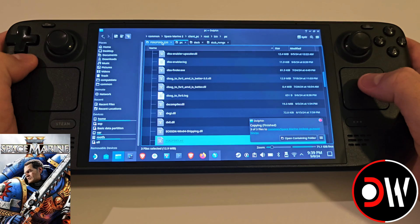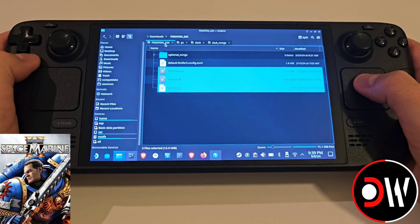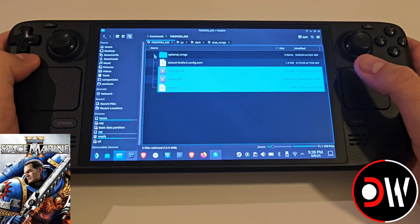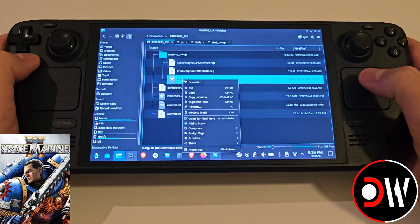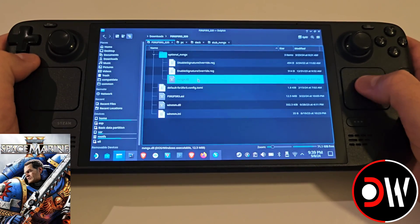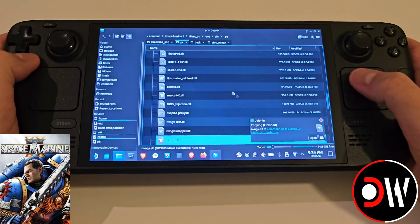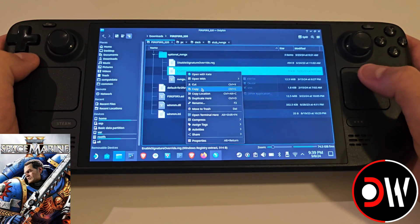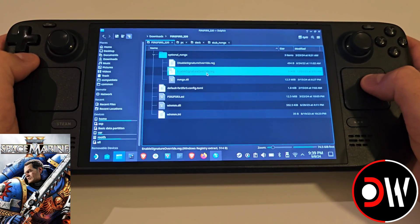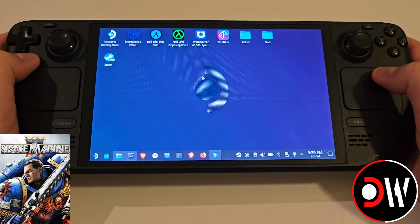You won't have to do that — I just have to because I've already got the mod there from previously. Go back to the FSR 2 / FSR 3 2.2.0 folder. You can collapse the optional nvngx folder if you like. Select nvngx.dll, copy, and paste it. Then copy the enable_signature_override.reg file — which stands for registry, a standard Windows registry file.